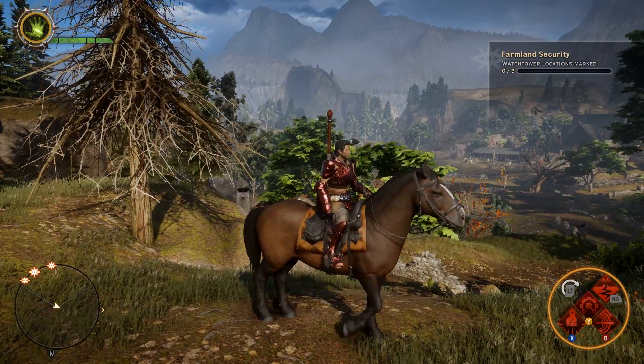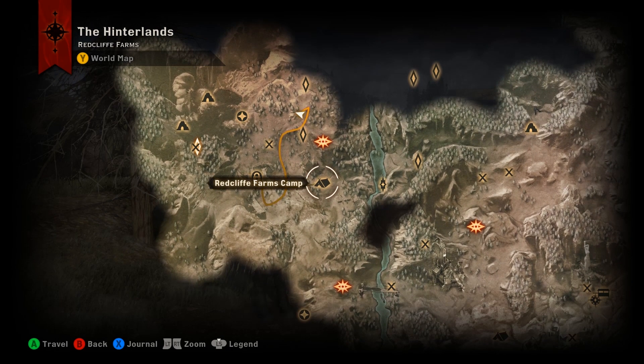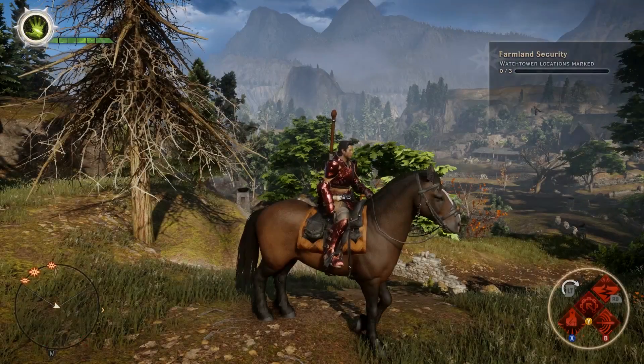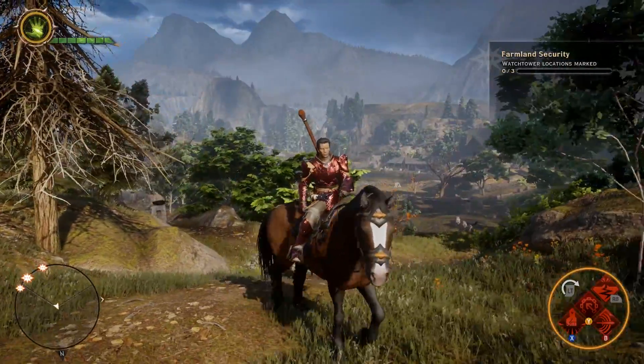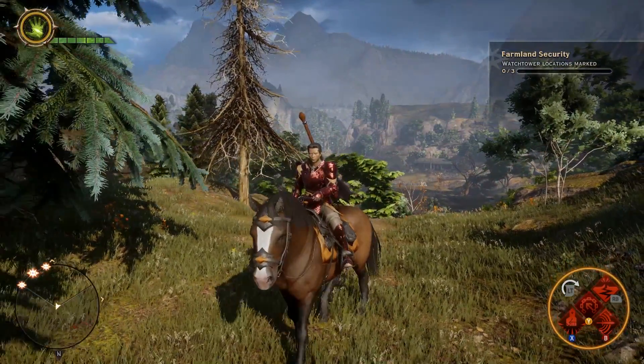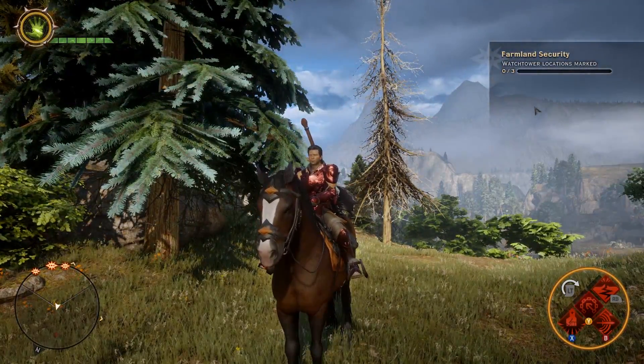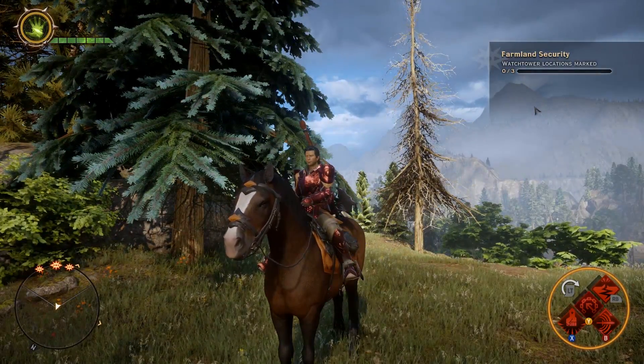Pretty good stuff. Just a reminder: in the Hinterlands, that's the Redcliffe Farms Camp. Just to the west of there you will find the Horse Master, Master Dennett, and he will give you your first horse for free. Hopefully I get access to other cool mounts really soon and I can show you guys how to acquire those as well. Till then, go get your first horse, ride around and have fun in the Hinterlands or wherever your travels take you.